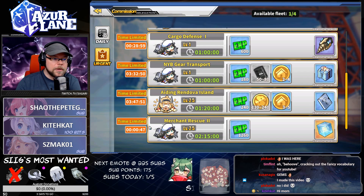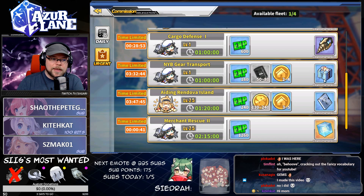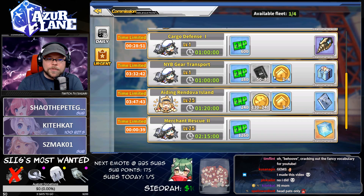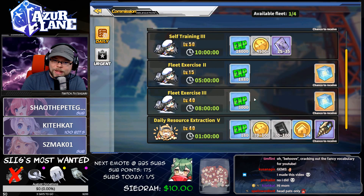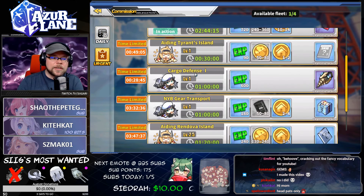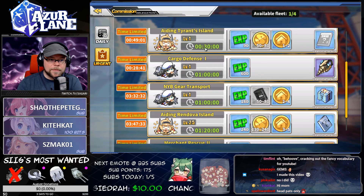For example here, we can see that this one-hour commission gives us some oil and some decor tokens and also a chance for a blue box. It does give oil and decor tokens where our dailies right now don't have a lot of options. And because it's an urgent, it receives slightly higher priority. So that might be one that we want to do.